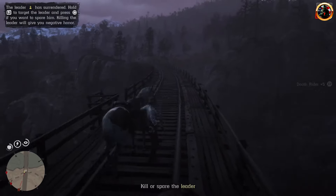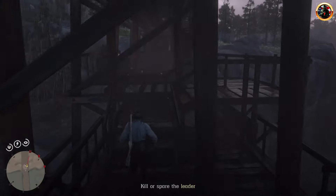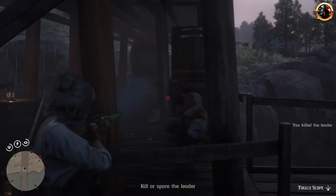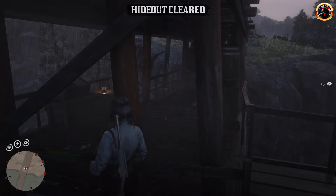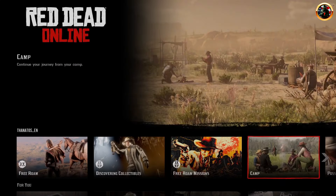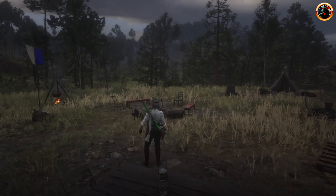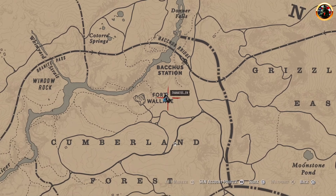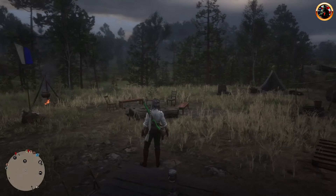Now kill the leader. And again change the session, choose a camp. Open the map — as you can see, now there are no activities. Time to go to the place where the treasure map is spawned.